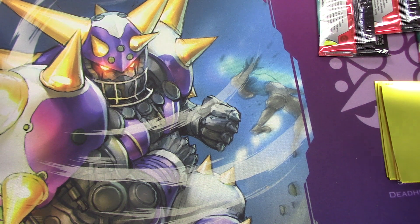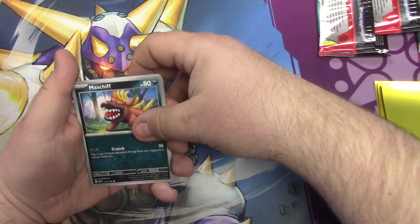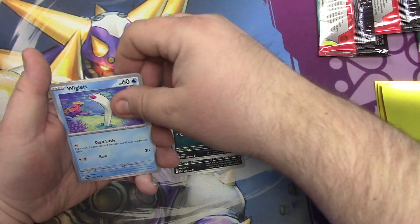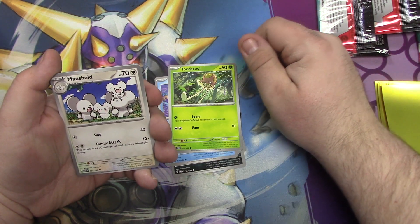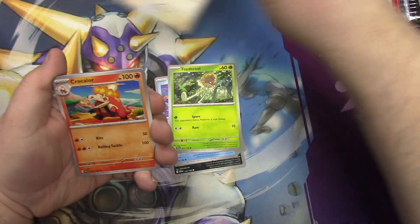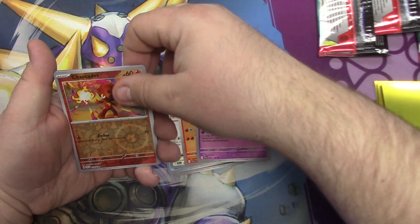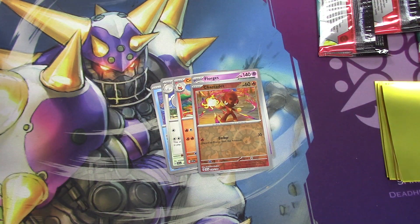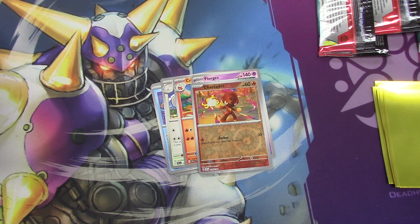I've got so many packs I want to clean them up. Pomp, Wigglytuff — I'm not going to go there. Toad School, Mouse Hold — that's cute. Cro-calor, Florgus. Oh that looks nice, that's pretty! Hey, you got all the final evolutions! I did. It's a full art basic — I'll put it in the sleeve anyway. What's that name? Scaldurge. Because you play Scarlet and Violet and I don't have a Switch.